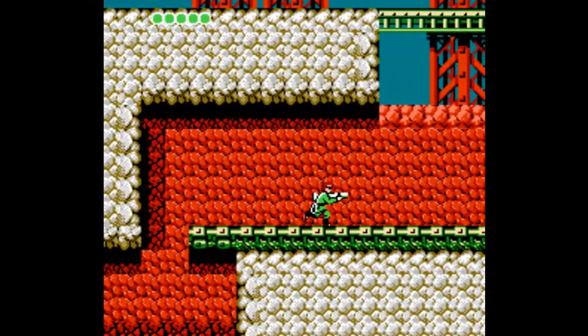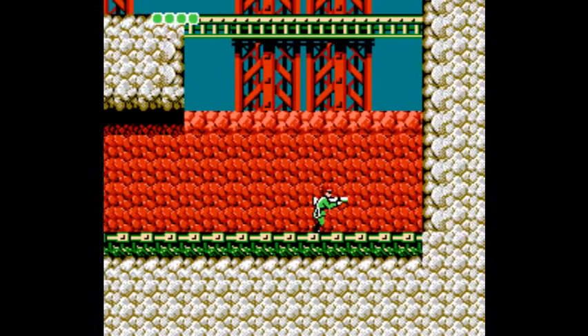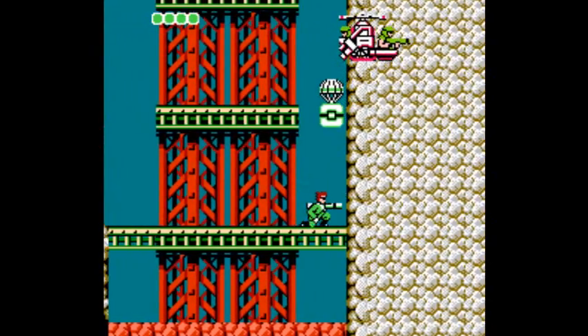This is a terrible weapon — it takes a ton of shots to kill anything. I would much rather have the rocket launcher. So this level is actually hard because they make you take the 3-way. It looks kind of cool — it shoots in three directions and has this weird graphical effect, flashing between red and green at the same time.